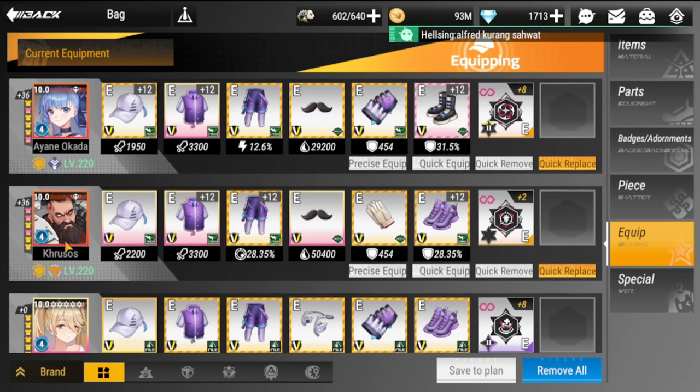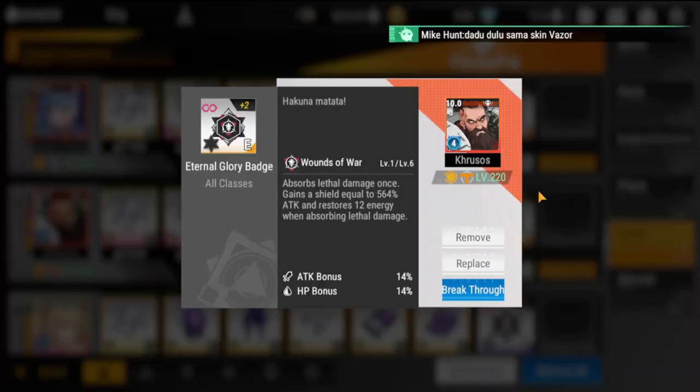Grosus has a Life Steal badge for more survivability, plus an additional defensive set. He also has the Eternal Glory badge, which lets him absorb one hit of damage once. This really helps since he will be your only tank for this stage.